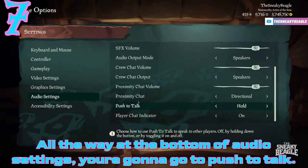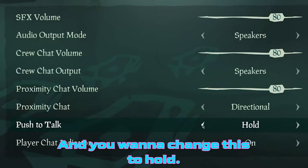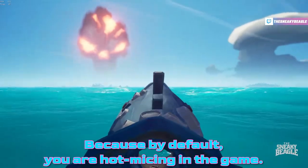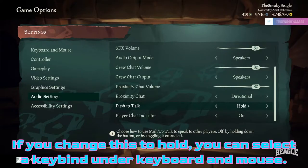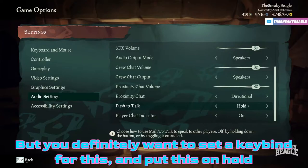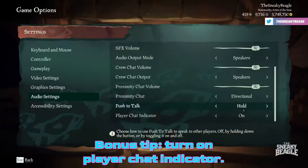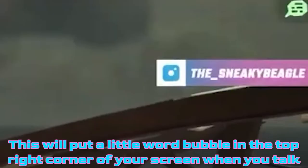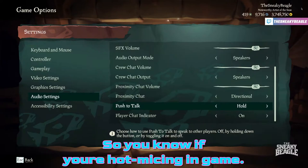Setting number seven is under Audio Settings, all the way at the bottom. Go to Push to Talk and change this to Hold, because by default you are hot-micing in the game. If you change this to Hold, you can select a keybind under Keyboard and Mouse — you definitely want to set a keybind for this. Bonus tip: turn on Player Chat Indicator, which puts a little word bubble in the top right corner of your screen when you're talking so you know if you're hot-micing.